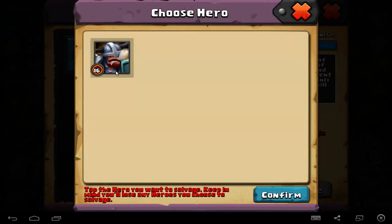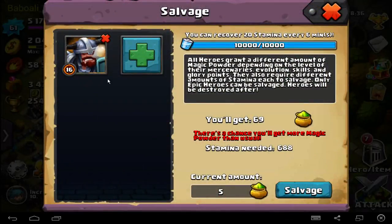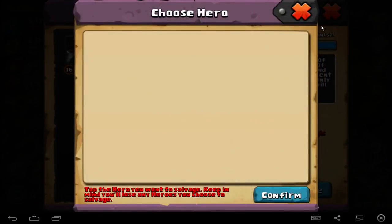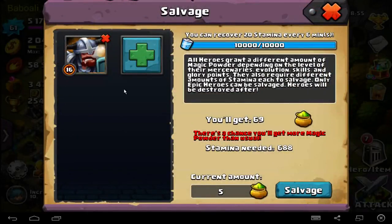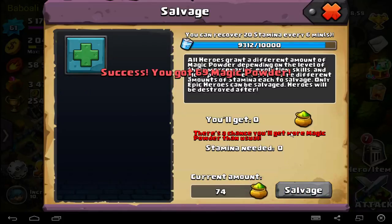You see the hero is here. Only the legend hero — I called it the epic hero here — and confirm. Stamina needed is 688 and I will get 61 of some resource. Okay, let's do it to show you. I have to click salvage. Yeah, I got it. The hero is destroyed — you lost the hero.